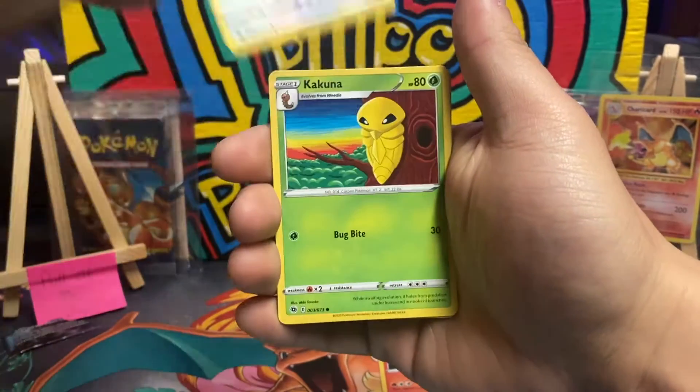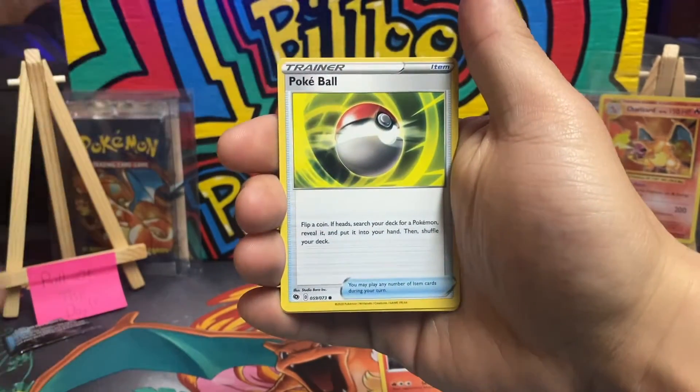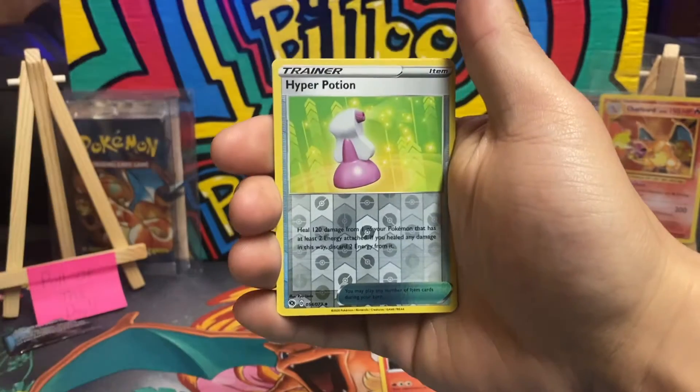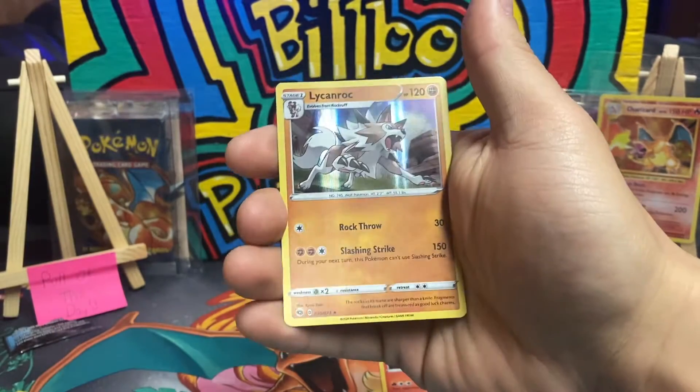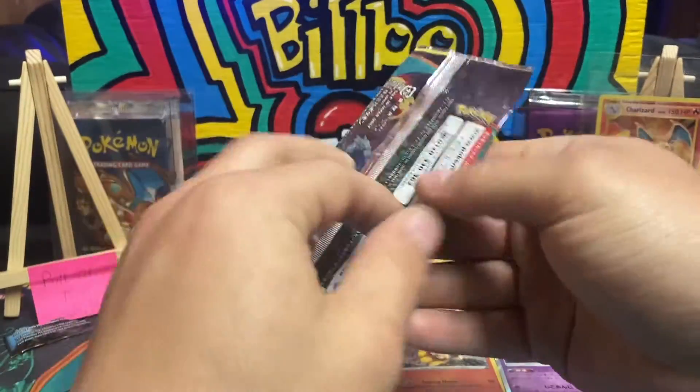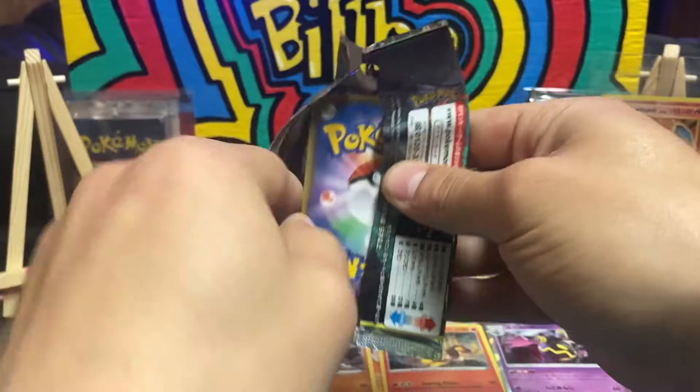Weedle, Swirlix, Kakuna - Pokeball reverse holo, Hyper Potion, and a Lycanroc holo. Now that we got Champions Path out of the way, let's get something out of Remix Bout. Let's do it, come on now.